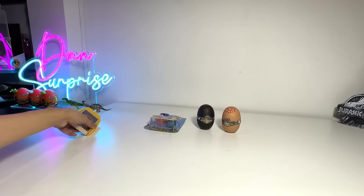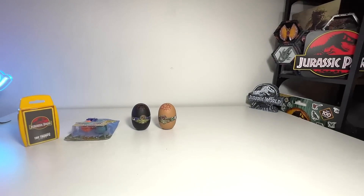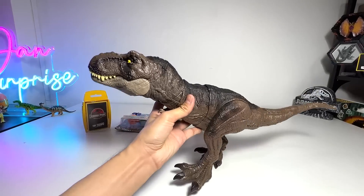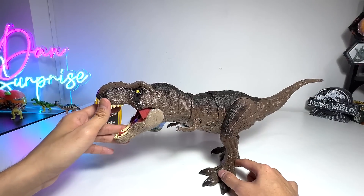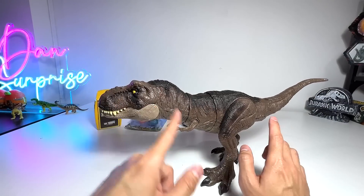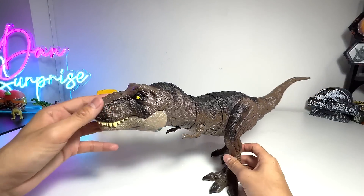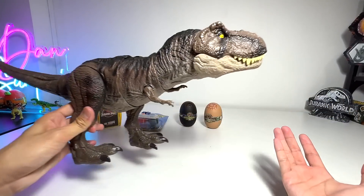Alright guys, let's start to place different items on our beautiful reveal table. The first figure we are going to take a look at is the Thresh and Devour Tyrannosaurus Rex. There are just way too many different T-Rex names, so it's really hard to even remember them. We haven't seen this guy for like the longest time.